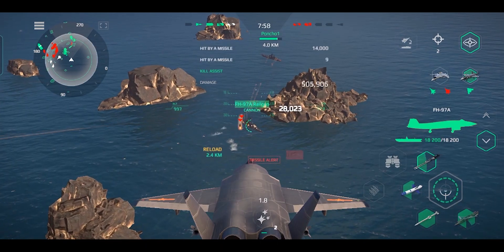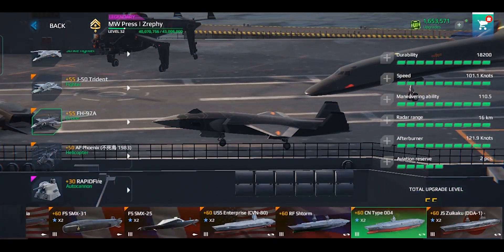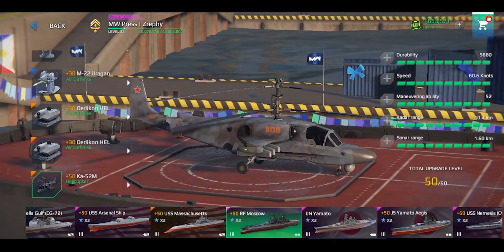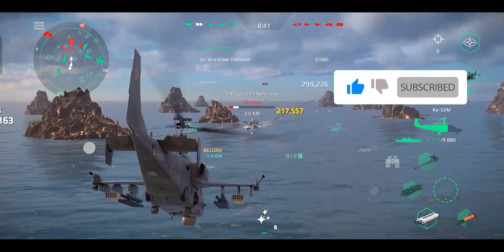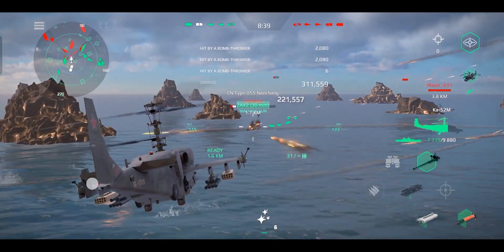Those armaments will enable the aircraft to strike targets outside the range of their air defenses. The third aircraft is the KAW 52M, a tier 3 helicopter with high durability and effective armaments that allow it to fight against surface targets.